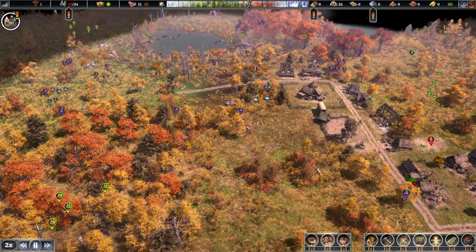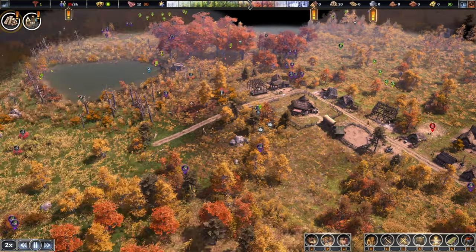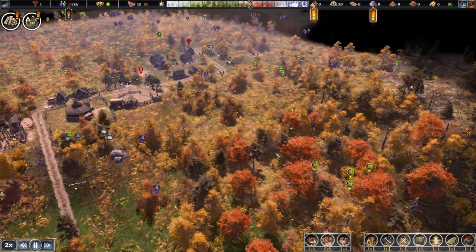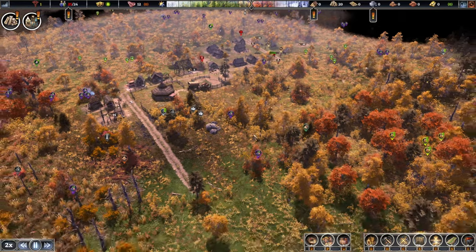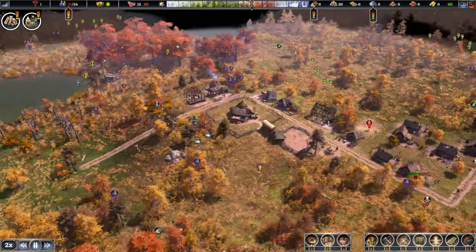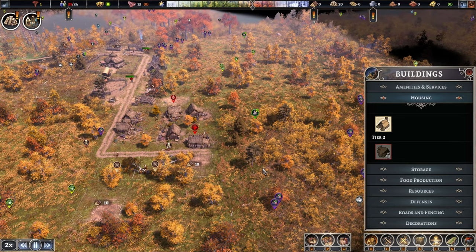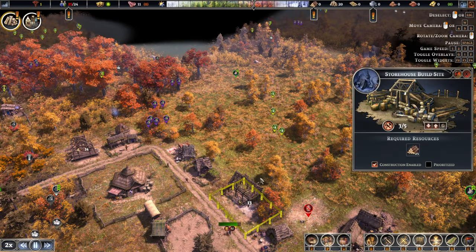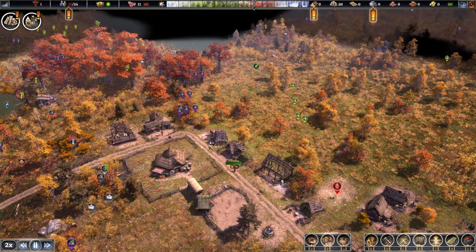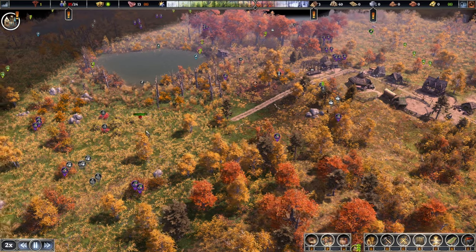We just need some more logs first. Rocks and stones are pretty low. A market would be a fantastic idea indeed. Do we have access to the market yet? No — we need the saw pit and the storehouse. Those are right here; the storehouse is almost done, just needs some more logs.